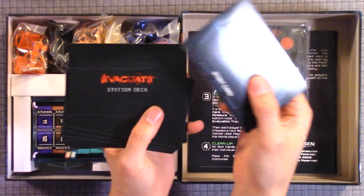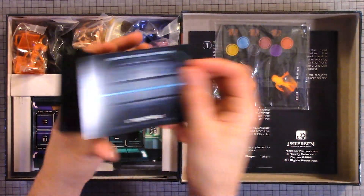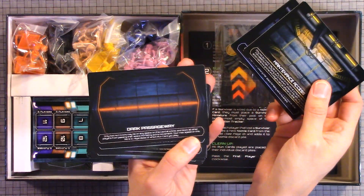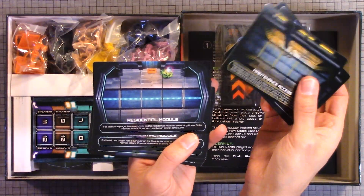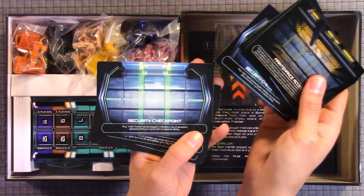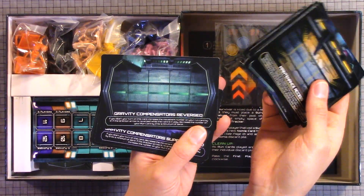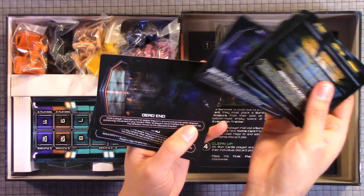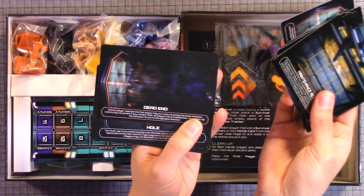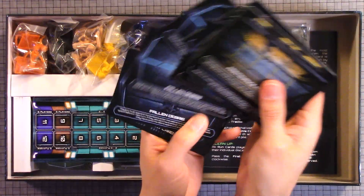So start cards, station deck — this is obviously where you start. Cards include: Maintenance Access, Narrow Passageway, Dark Passageway, Residential Module, Security top coin, Acid Pool, Gravity Compensators, Reverse, Supercharged, Dead Ends, Hole, Fallen Debris — and then the start card.